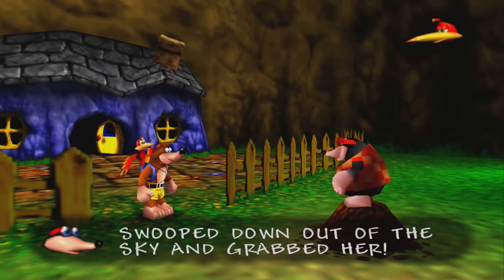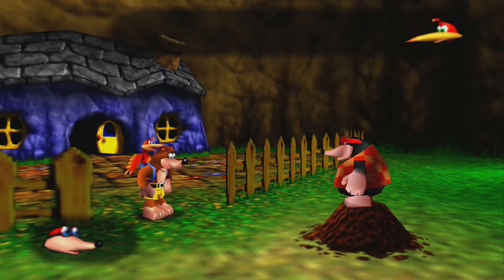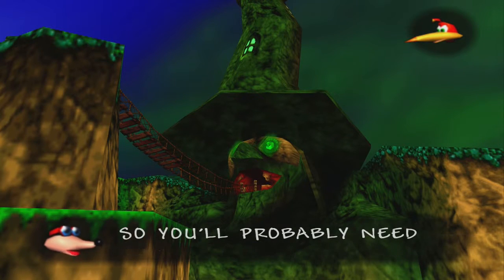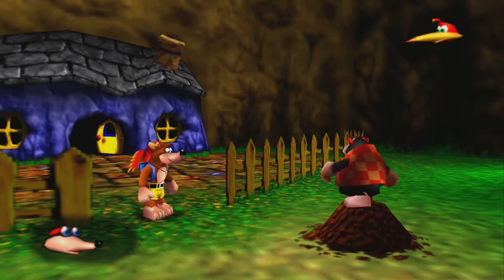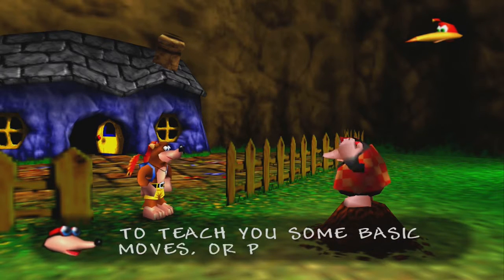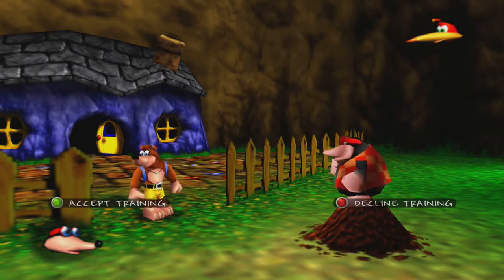Ugly witch grinchilla swooped down out of the sky and grabbed her. I'm geeky. We'll get her back. I think it is going a little faster now — yeah, it goes a little faster. But who's so self-involved that they build their own castle out of their own head? If I could, I would. Actually, I have in my Minecraft town — I built a house that looks exactly like my head.